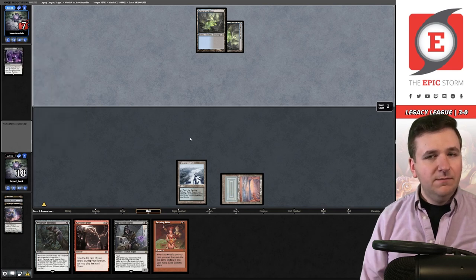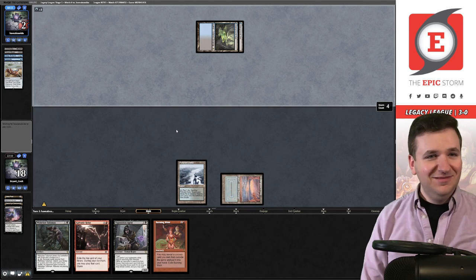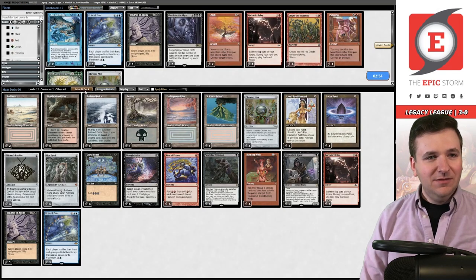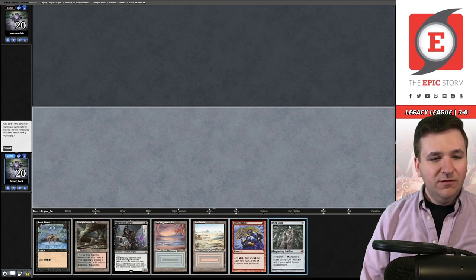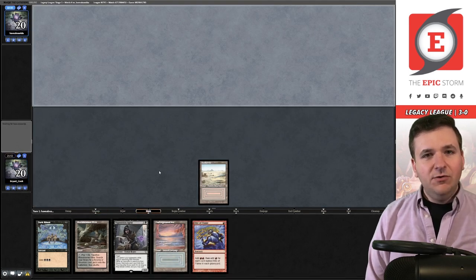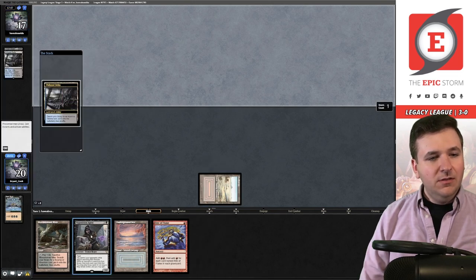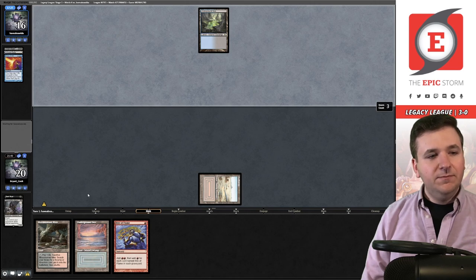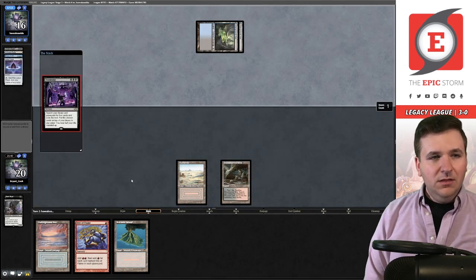They actually just had perfects — kind of hard to believe. We're headed to game number three. We lost our first game of the league. Game three — this is so close, unfortunately I think it's a mulligan. On the other hand, get rid of the Opal. I'm choosing not to play around Daze here on the off chance that they ritual Doomsday. We should try to snag the agent — they had four.